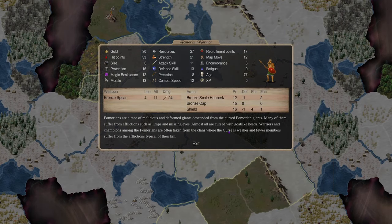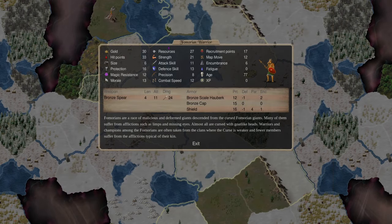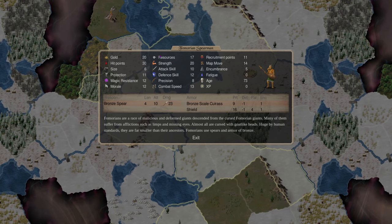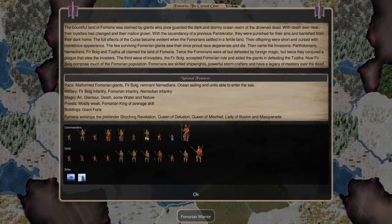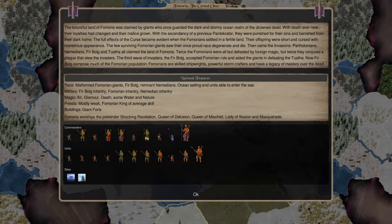If you focus on the Femorian Warrior, they have fewer curses and afflictions, which I prefer. It's worth the extra gold and resource cost because you only have two armor pieces to buff with Legions of Steel later, whereas the other variant has three. Fomoria is very slow at building and moving — only map move 16 — but you can be fast by utilizing magic.